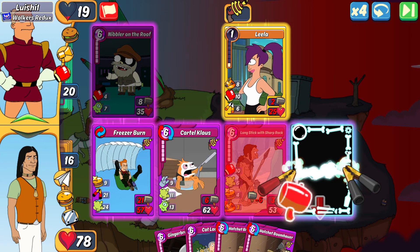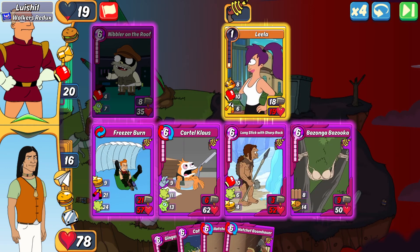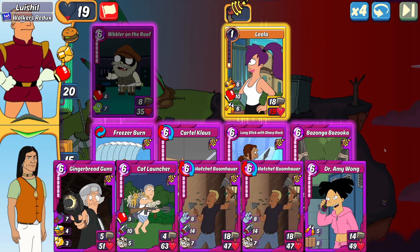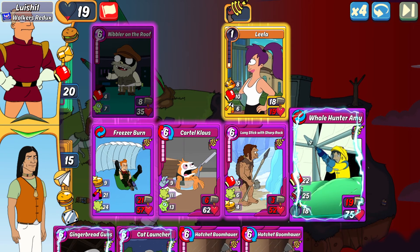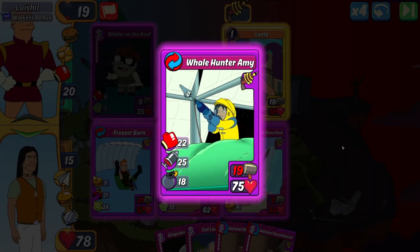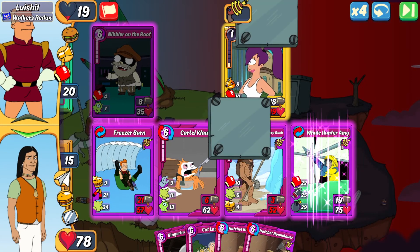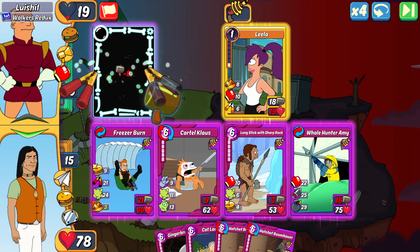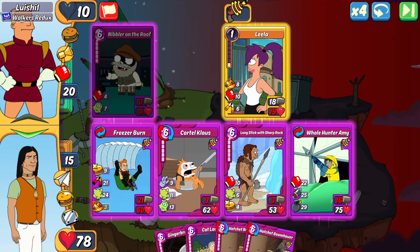The attack will be getting over to Bazanga Bazooka, which should be enough to end this. Actually, my math was wrong — I'm better off comboing because I want to end it this turn. I'm still getting a heal from my Long Stick, and it's going to have to go all the way to the Whale Hunter to get the final kill. My Long Stick's heal goes to Freezer Burn, which is still more than enough to get back to full. The right move was to combo to ensure it ends this turn — and now everybody's at full. That's going to be a hundred.